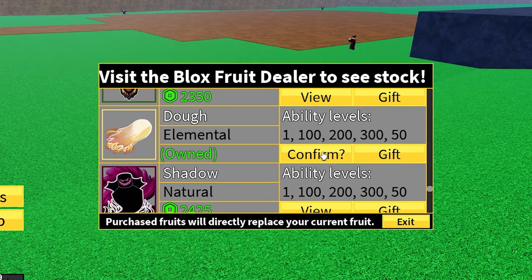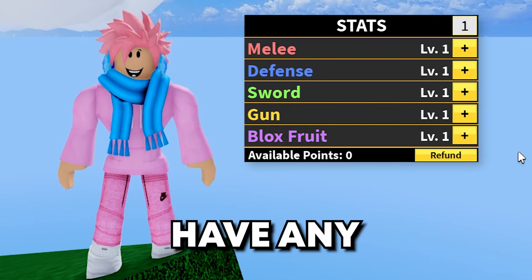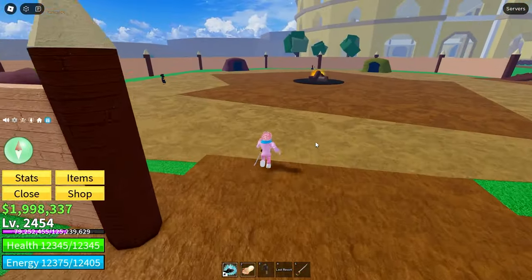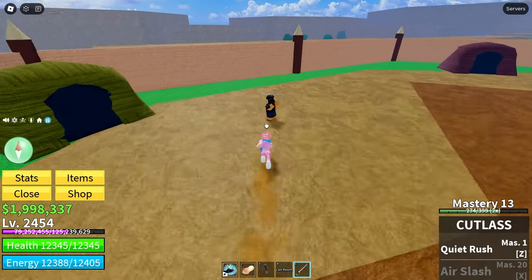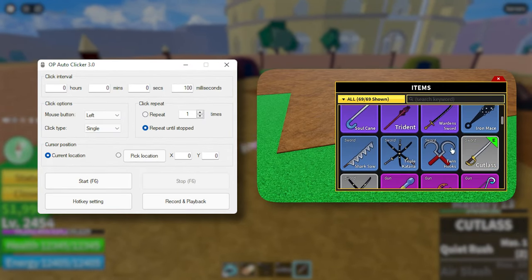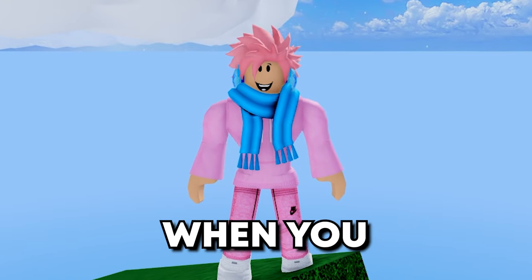To level up your normal Haki, equip an elemental fruit and buy the worst sword in the whole game. For maximum efficiency, make sure you don't have any stat points in your sword. Then find the most powerful enemy in the game that doesn't have Haki, stand on their spawn point, activate an auto-clicker, and equip that trashy sword. Just leave this overnight and your Haki should be completely maxed out when you wake up.